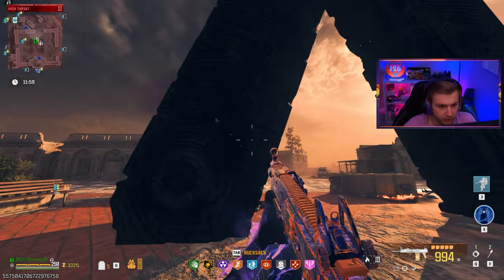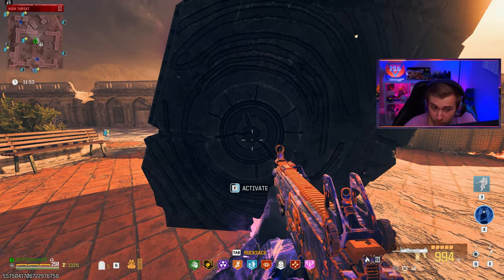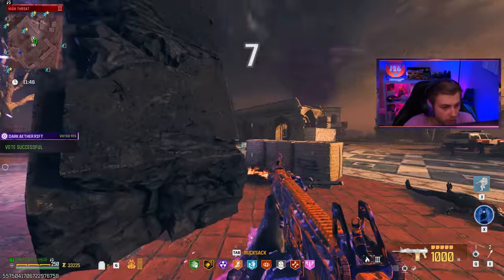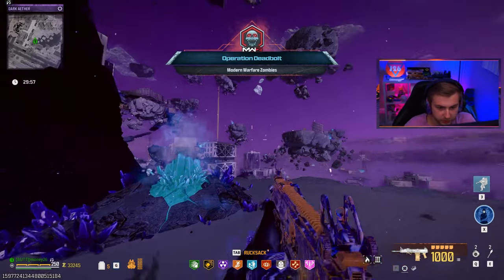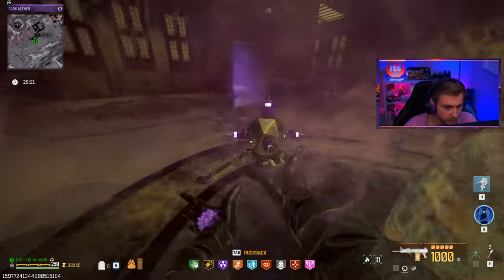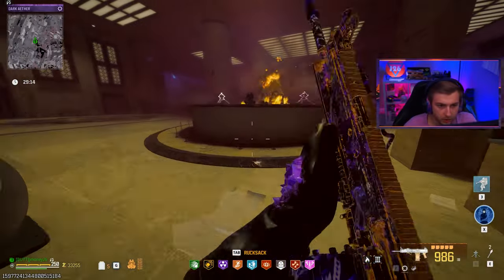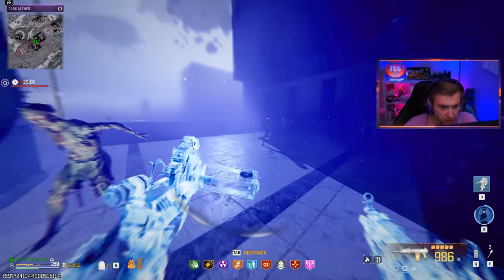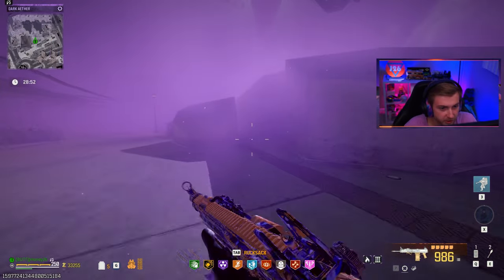We're just about ready to go to the dark aether. Just to prove it — you can see I don't have a single sigil in my backpack, but we can already just go ahead and activate it. We don't need to waste an inventory spot on a sigil for the normal dark aether anymore. Over here you still need an elder sigil for the elder dark aether. Let's see if we can make it through this entire dark aether with just this weapon.